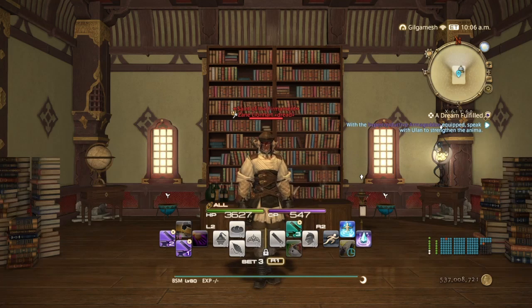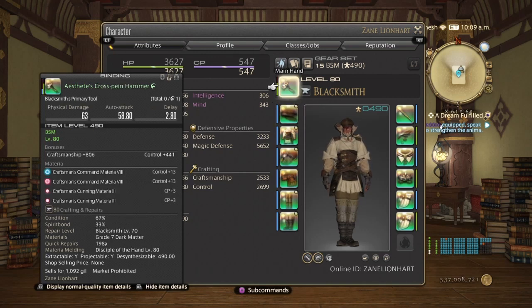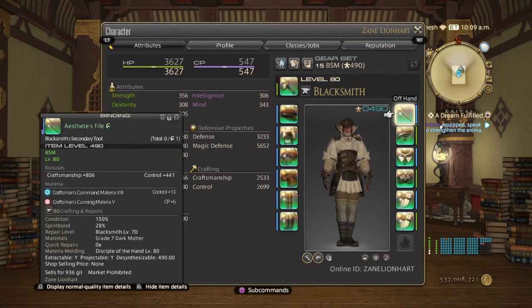The first thing you need to do is get the new crafter set first. Once you have done that, make sure you have your blacksmith tools done first, because after you make the gear, the tools are basically the only things left. So your blacksmith is your number one priority.